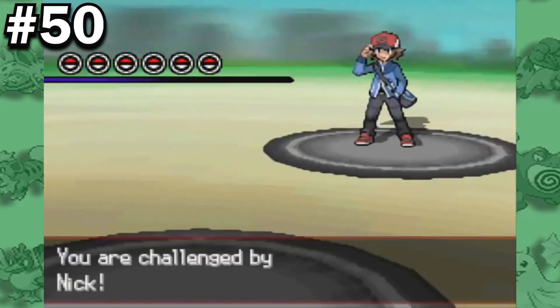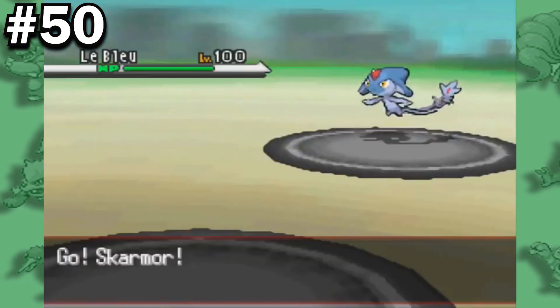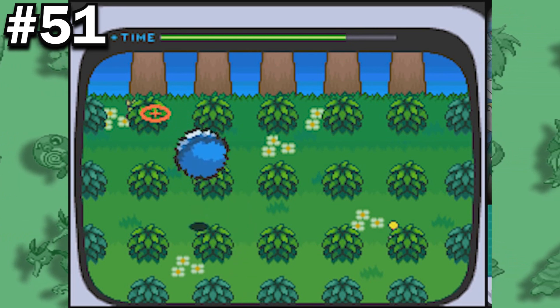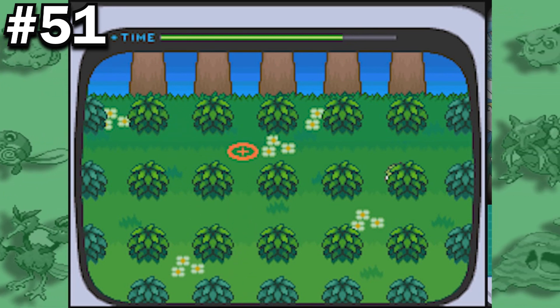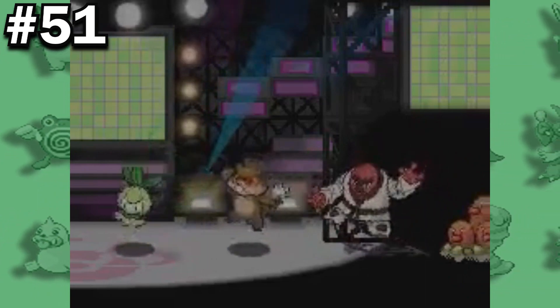Since the release of Generation 5, when Diglett and Dugtrio are sent out, they merely fade onto the screen instead of dropping down like all other Pokemon. In the Poke Transfer minigame, also introduced in Generation 5, Dugtrio and Diglett are the only Pokemon to run between bushes rather than jump.